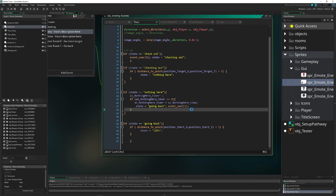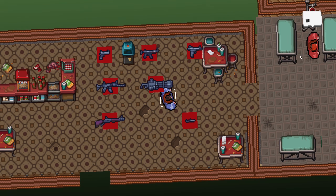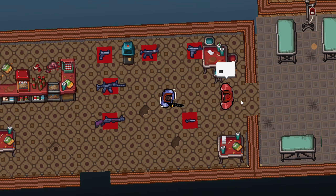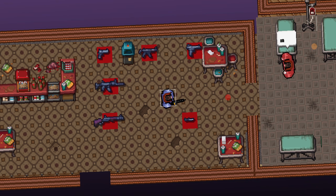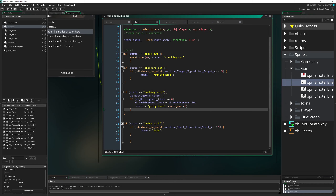Let's check it out. He's idle, we press the right mouse button to send him to a specific spot — he goes, sticks around for about three seconds, and then goes back. The loop works, but he looks like he's idle the whole time, so let's fix the emotes.